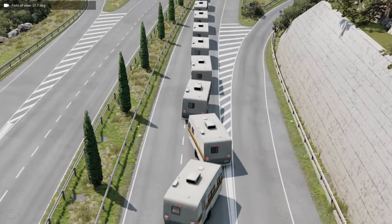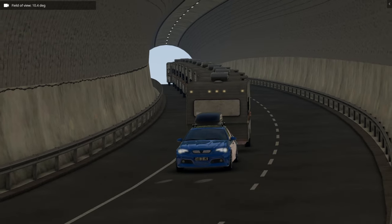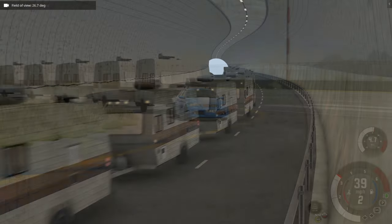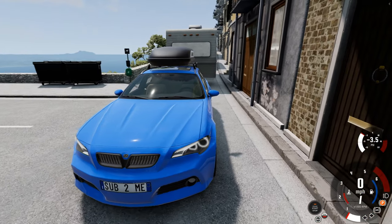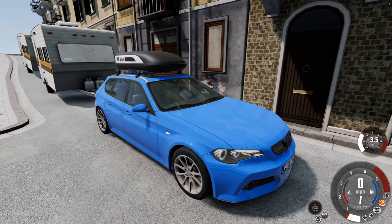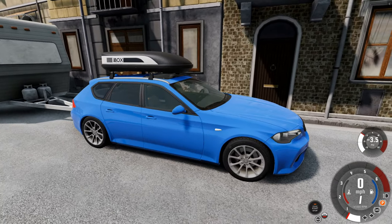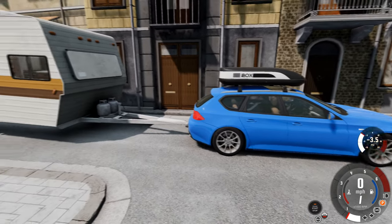How many caravans can you tow in BeamNG? This mod allows you to attach caravans together, making a caravan chain. We're going to be taking on some challenges and see how many we can tow. This is the car we're going to be using — an ETK-856 TD. That turbo diesel means we've got loads of torque, and I've added nitrous, which is going to give us even more power to haul these caravans.